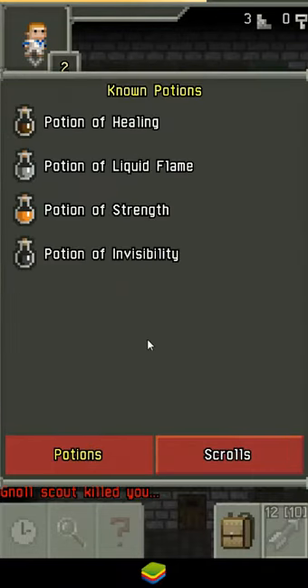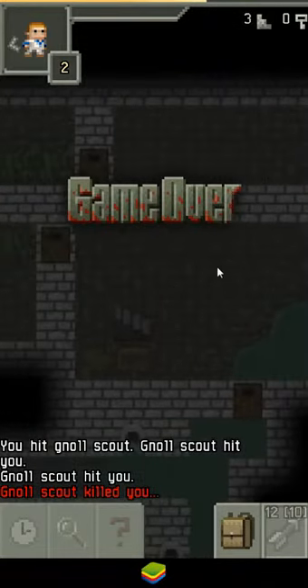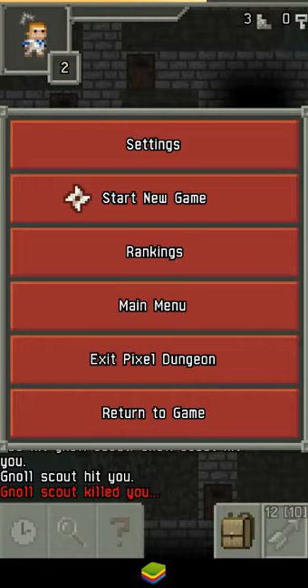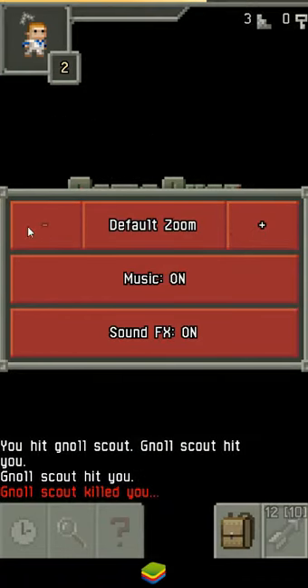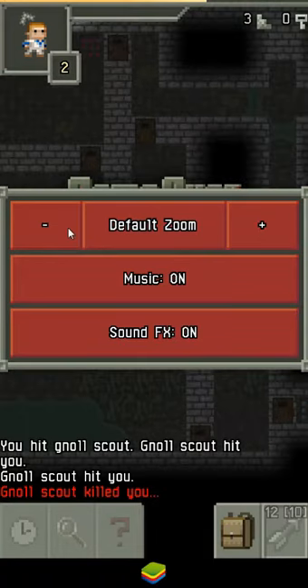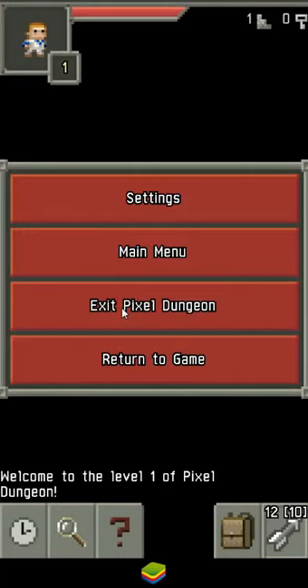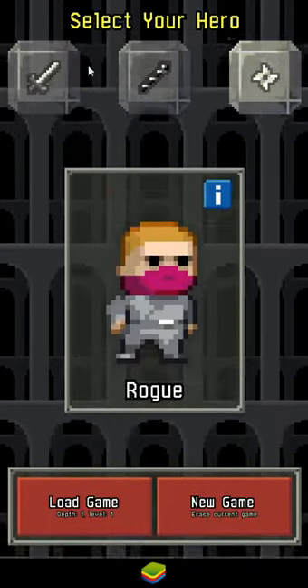'Known potions' — oh, I probably got told that because I died, so it just told me anyway. Let me figure out how to start a new game. Apparently you just press the back button on your phone, but in my case that wasn't quite as obvious since I'm not on an actual phone. Let's check settings — look at this zoom option; we can look close or farther away, which I usually prefer.